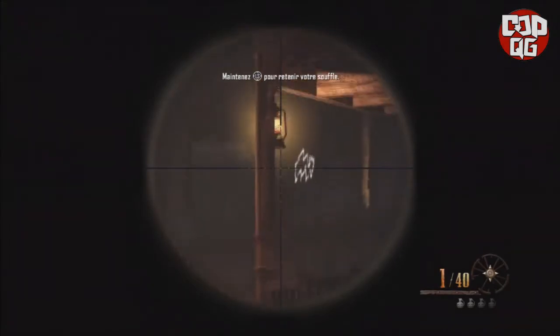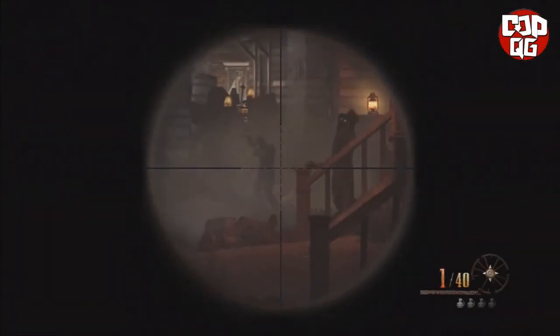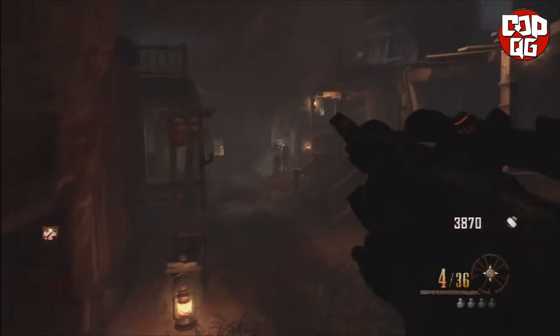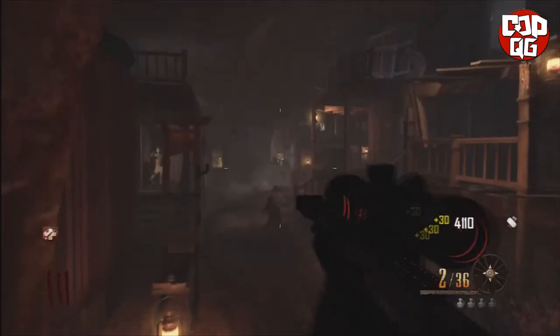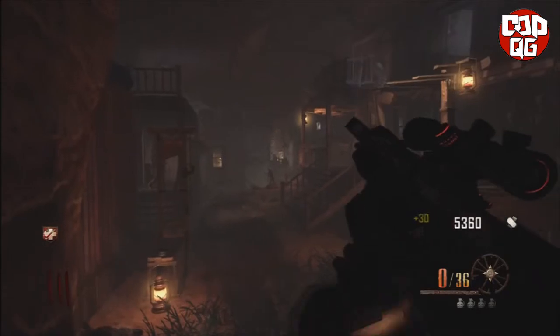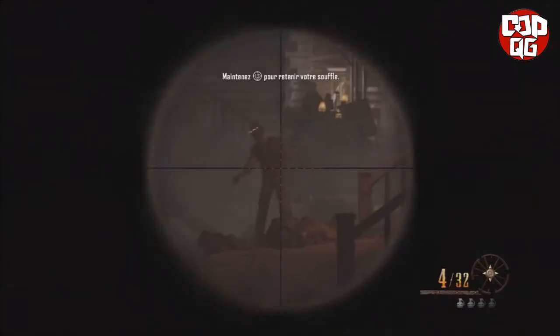Yo, salut à tous les gens, c'est YakuHD, j'espère que vous allez super bien. Moi je vais très très bien et aujourd'hui je vous retrouve sur Call of Duty Black Ops 2 sur la carte Buried pour un nouveau Easter egg qui vous permettra d'engranger des points assez facilement. Cela peut être vraiment très pratique lorsque vous manquez de points à la banque. Donc pour réaliser cet Easter egg,